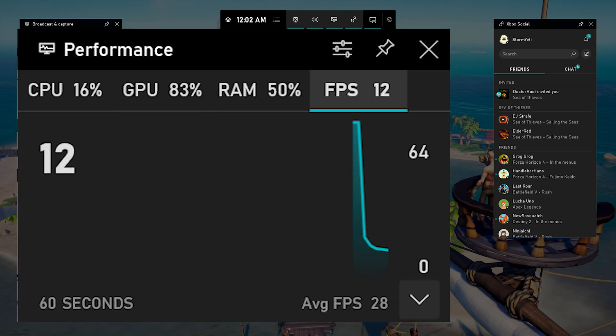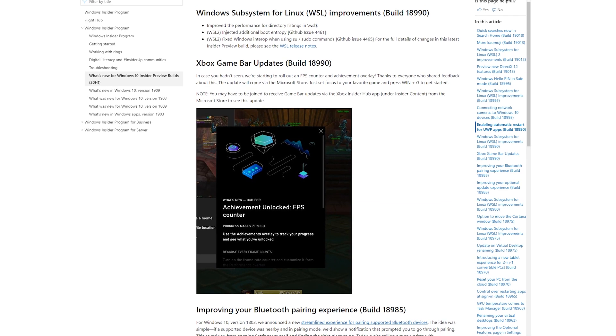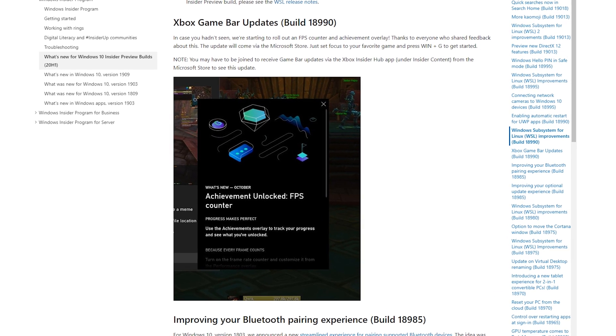The first one on our list is the Xbox Game Bar, which gets an update to not only show your FPS but also to show your achievement overlay, making it extremely easy to track your achievement progress and to monitor your framerates. Although you may need to be signed into the Xbox Insider Hub in order to get this update.